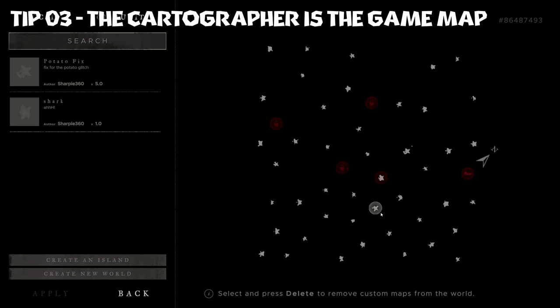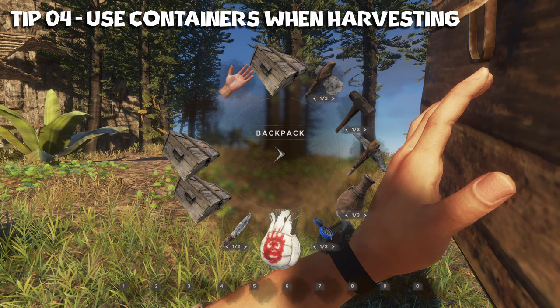Tip number three: the cartographer is actually the current game map. If you come in here and zoom out you can see the whole ocean area with all the different islands and POIs that you might need to visit. You can also notice that the north-facing arrow is actually facing northeast, so always be aware of that when you're looking at this for reference.